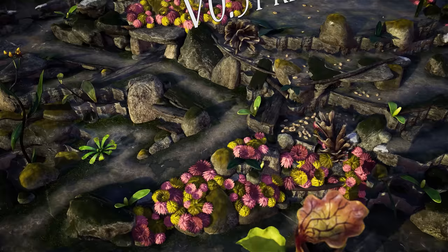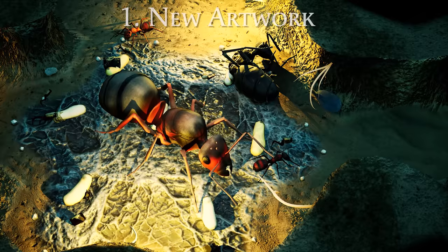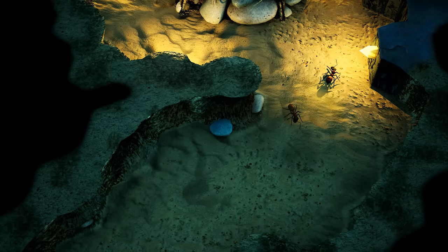Empires of the Undergrowth version 0.31 is here with some big changes. Let's start with something pretty. Out with the old and in with the new — the beach levels have been given a fresh coat of paint with a brand new sandy environment for them to take place in. This goes for both the story levels and the freeplay maps too.